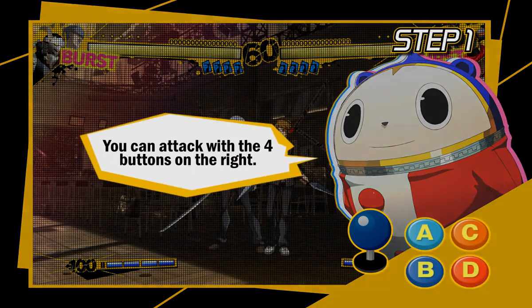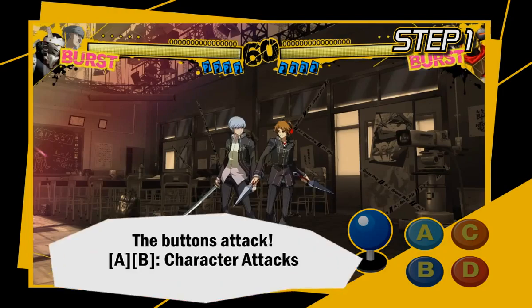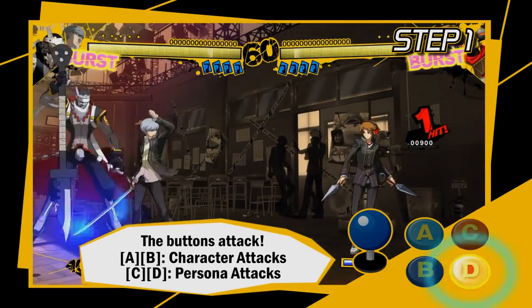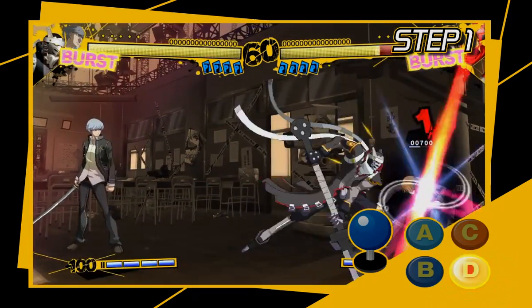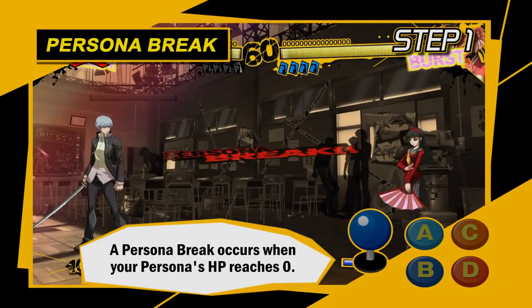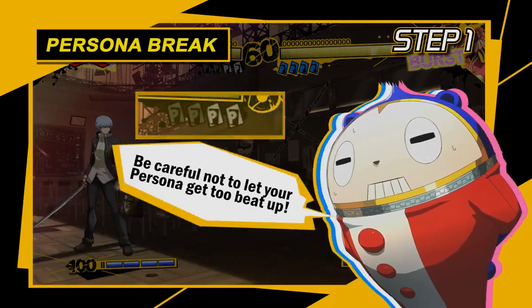The other important part is you can use the four buttons on the right to attack! Your character attacks with the A and B buttons! Your persona attacks with the C and D buttons! If the persona keeps getting hit with attacks, it will become broken, and then you won't be able to summon it for a while — be careful not to let your persona get too beat up!